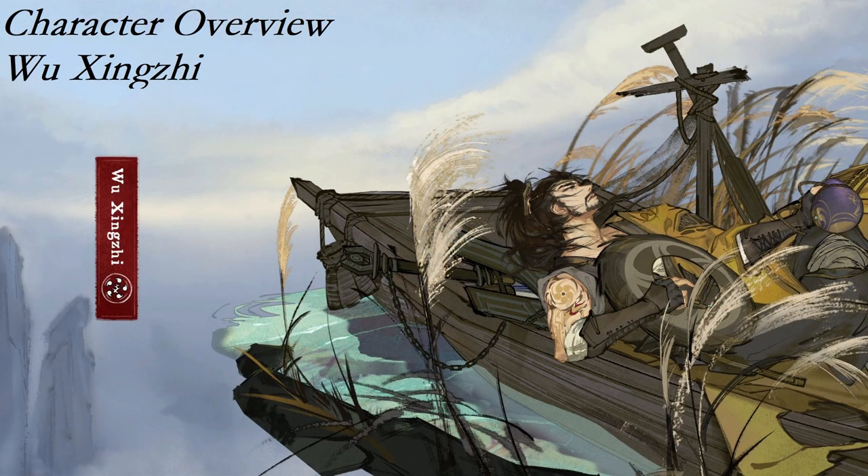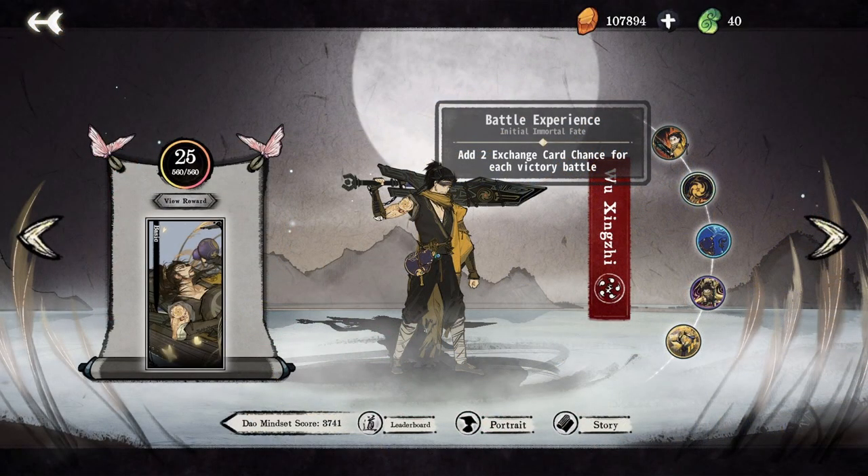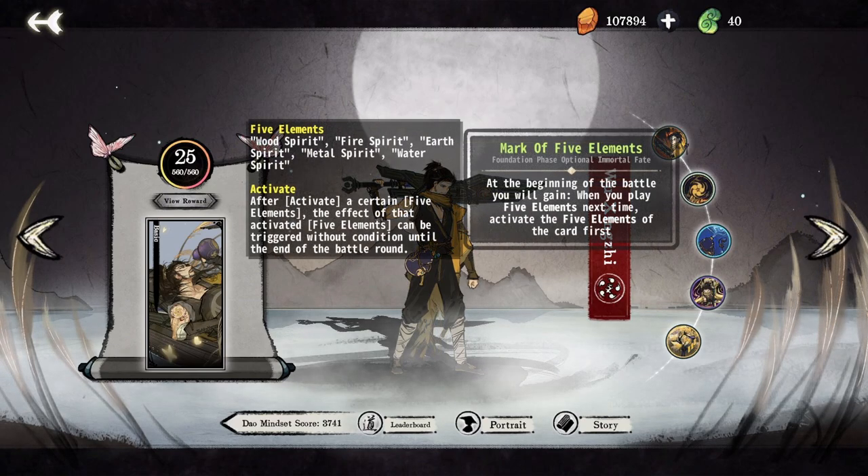Wu Xingzhu is unique in the sect as his immortal fates do not push you into playing any element over another. If you really want to explore one particular strategy, he's a great character to pick up. His initial immortal fate rewards you with additional exchanges for every fight you win, encouraging you to spend your rolls every turn to get strong and snowball your advantage. This makes holding rolls very unappealing, and even if you are saving rolls for later turns, I would recommend using your rolls every turn to get strong. Mark of the Five Elements activates the element of the first card you play and is the key to Wu Xingzhu's flexibility. This ability is what lets you play any element you want and sculpt whatever board you want — I would suggest always taking this when you start.